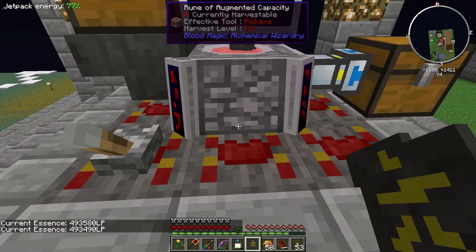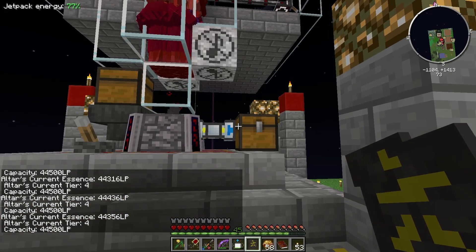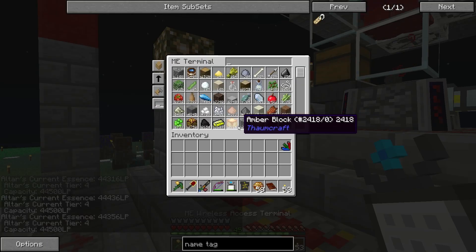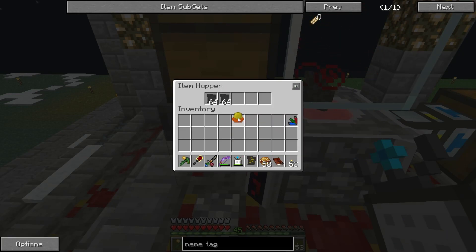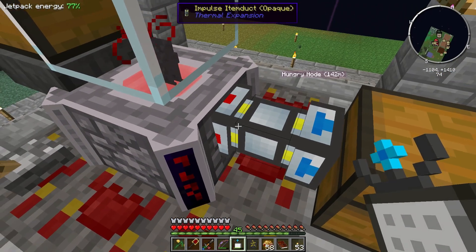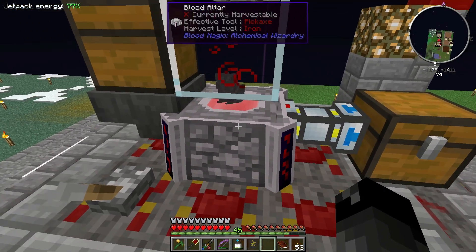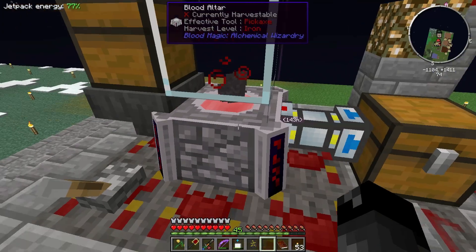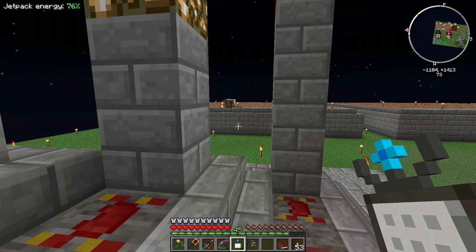Our network is under 500,000, and this thing is staying pretty much full more or less. Once the crafting finishes, I want to start filling up my LP network again. We need my master blood orb - let's go grab that. I have this set to blacklist so it's not going to pull out blank slates or the master blood orb. The orb will come in here, start filling up, and just stay in here forever. That is great.